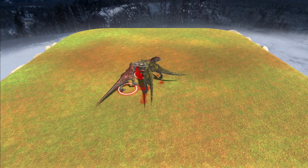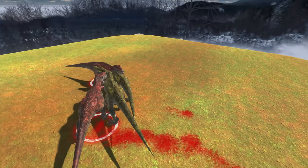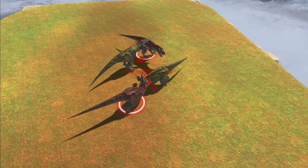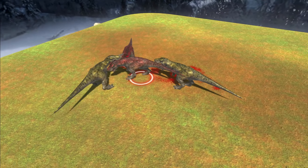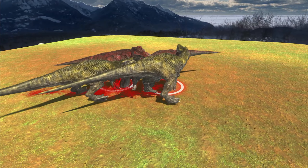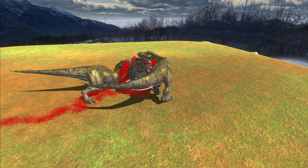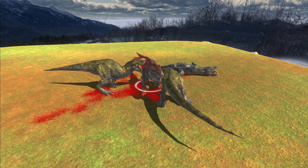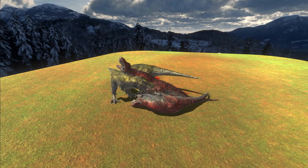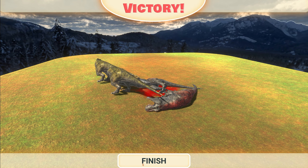They're double teaming against one right now — interesting strategy from the yellow team. The red team decided to split them up. That's an interesting fight, I kind of like it. One from the red team was taken down — I think we're going to see a yellow team victory here. Yep. That was round one.